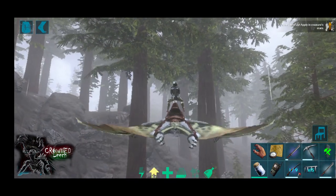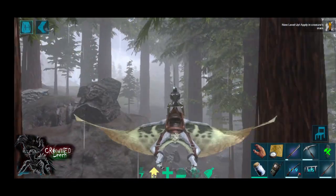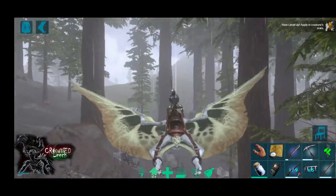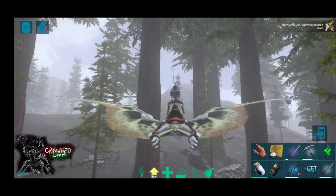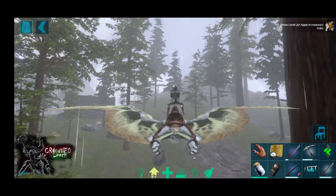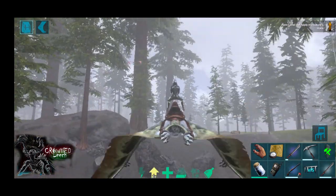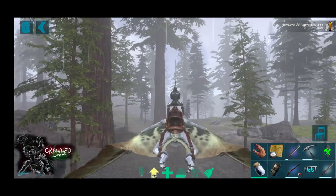Most players put the tree sap tap up high, but I'm going to see if I can put it lower for those of you who don't have enough material to make a platform, because it does take a lot of material to make a wooden platform.